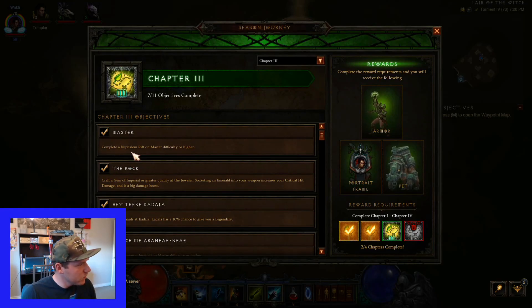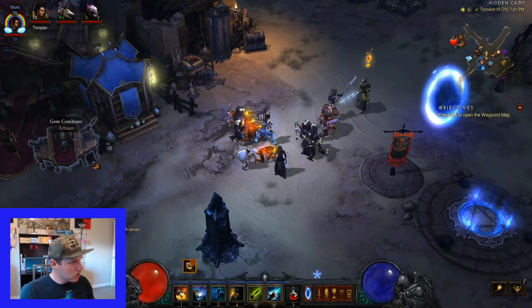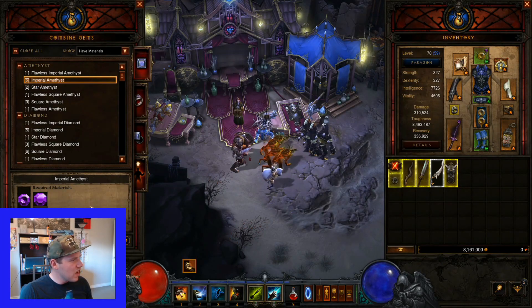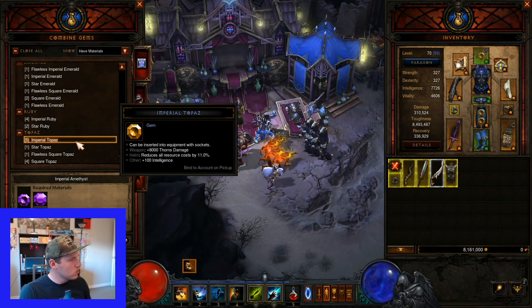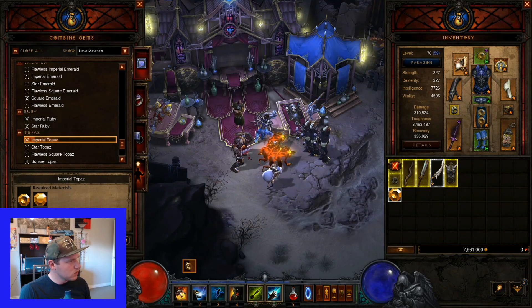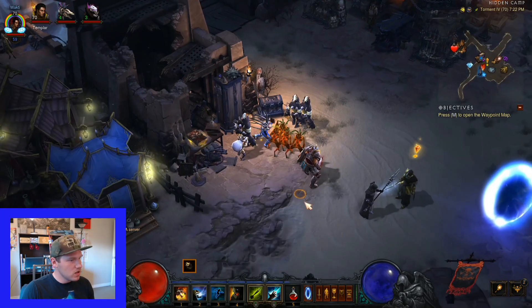On to Chapter 3. Again, Nephilim Rift on Master or higher. The next one is Craft a Gem of Imperial quality or higher - get out of here, click on the jeweler, and just craft one gem. As I'm an intelligence-based character I'll do more of those. Then spend Blood Shards at Kadala - this is easy.